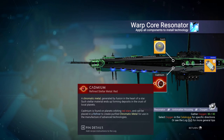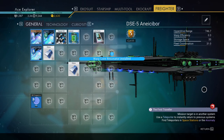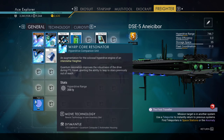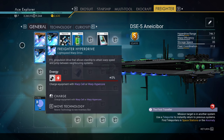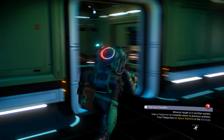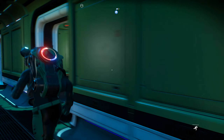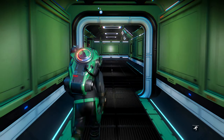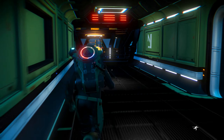I got the warp core resonator installed. I don't think this allows me to reach any better star systems — it just gives more range. The next upgrade will allow me to get to red systems. I've got too many doors here, so I'll just go up and check the next upgrade.